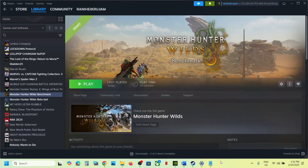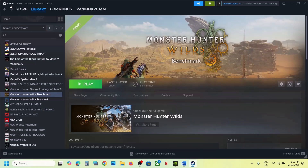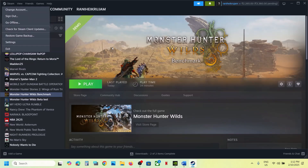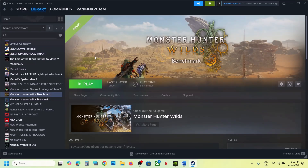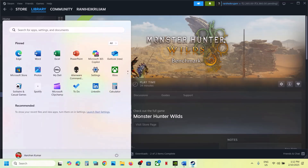Hello guys, welcome to my channel. Today in this video I'm going to show you how to fix when the game is not loading on your Windows computer. The first step is to restart Steam — go to Steam, click on Steam, click on Exit, and once that is done, launch Steam once again. If it's still not working, just restart your computer once, and after the system restart, launch the game and check.